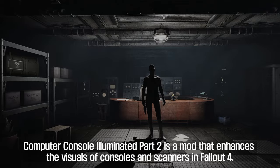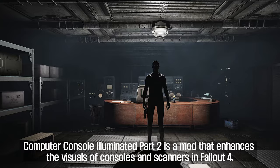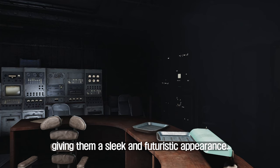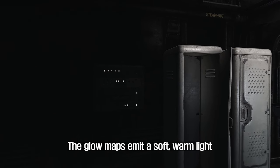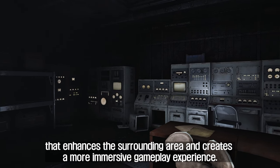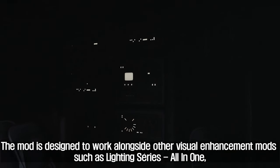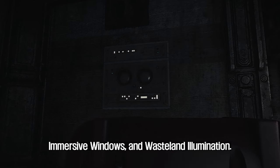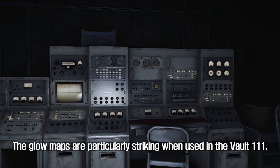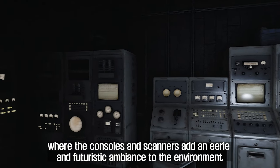Fourth: Computer Console Illuminated Part 2. Computer Console Illuminated Part 2 is a mod that enhances the visuals of consoles and scanners in Fallout 4. The mod adds glow maps to these devices, giving them a sleek and futuristic appearance. The glow maps emit a soft warm light that enhances the surrounding area and creates a more immersive gameplay experience. The mod is designed to work alongside other visual enhancement mods such as Lighting Series All-in-One, Immersive Windows, and Wasteland Illumination. The glow maps are particularly striking when used in Vault 111, where the consoles and scanners add an eerie and futuristic ambiance.